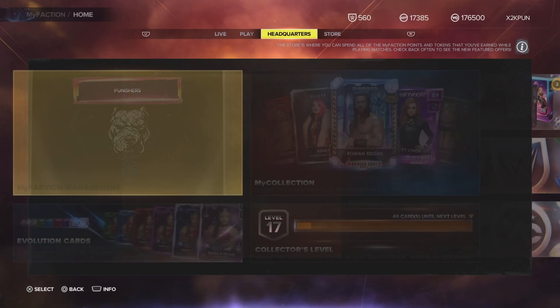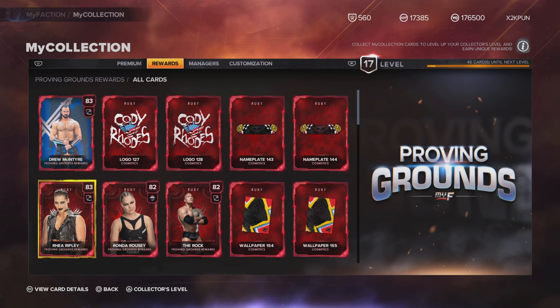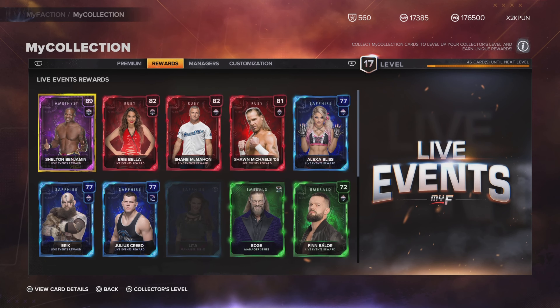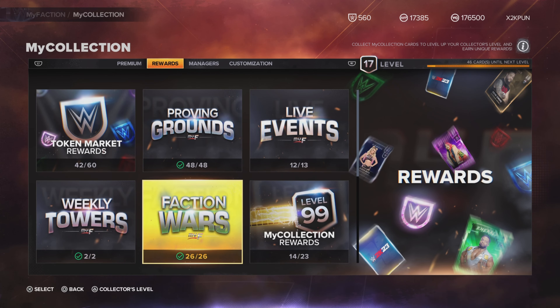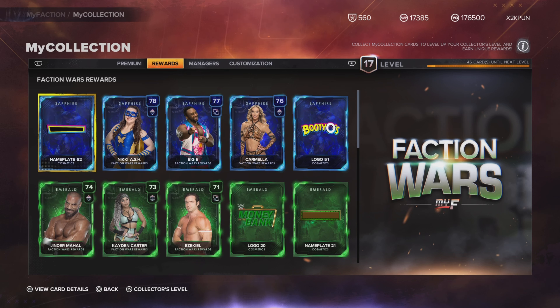I've done everything — Proving Grounds, done. Every card in Live Events, pretty much got every card. Weekly Towers — got those two cards. Faction Wars — pretty much got every card. I'm missing just one of the new cards that aren't even counted in the collector level yet. They'll update it later, like they did before, but the new Faction Wars cards don't go toward the collector level right now.